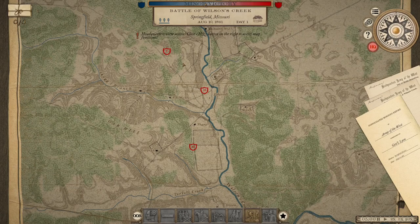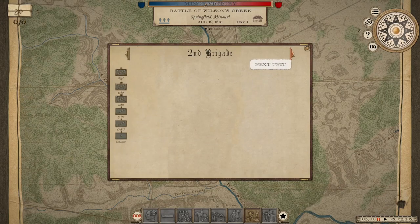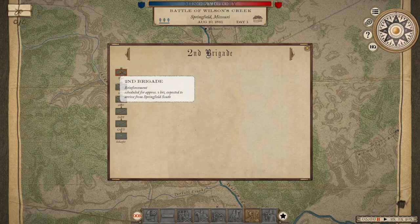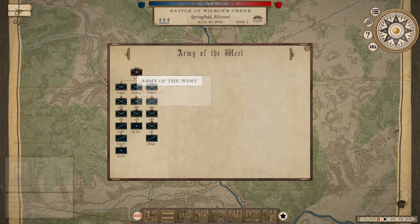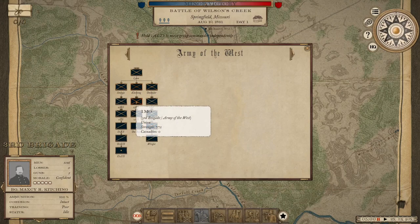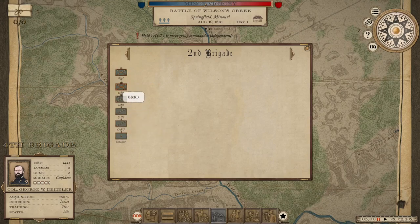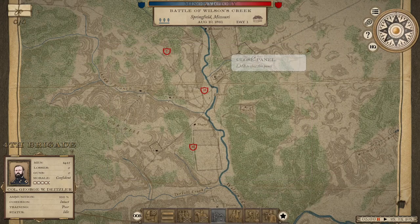These are the positions we have to take. We're starting from up here — this is the Army of the West. We've got Siegel — one hour until he arrives. We're looking at some small brigades, a couple of cavalry units, a couple of artillery, with more to come. We're going to sit tight for an hour and wait for reinforcements. We can deploy from here.